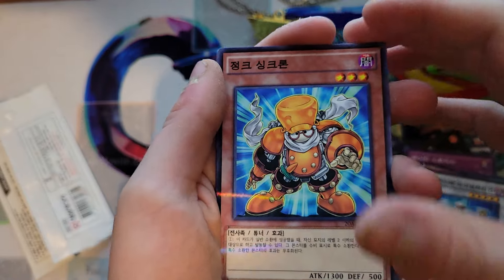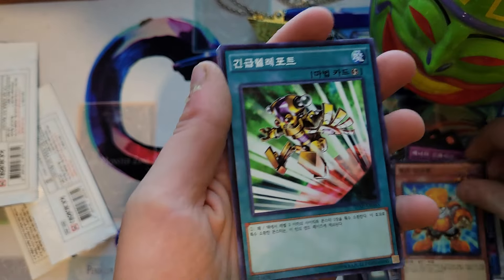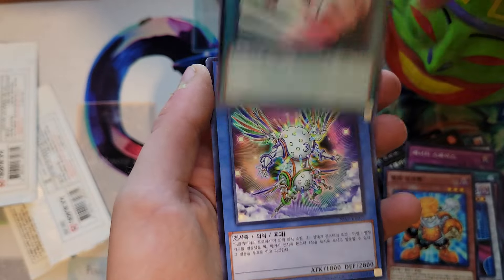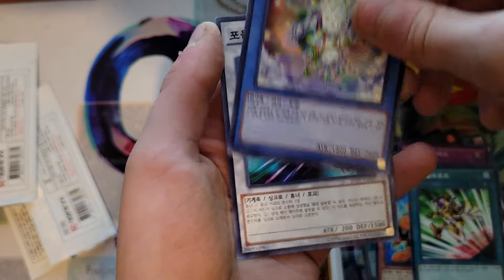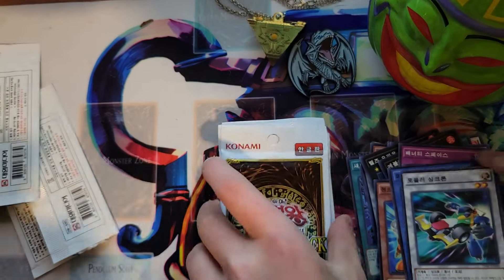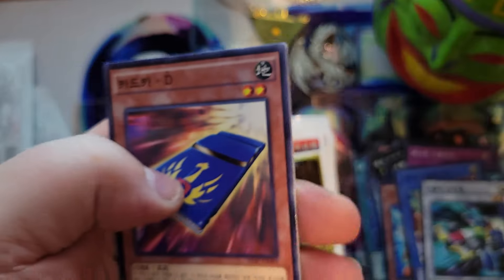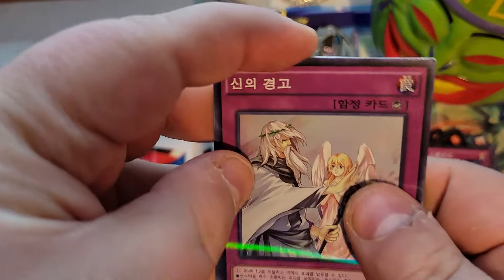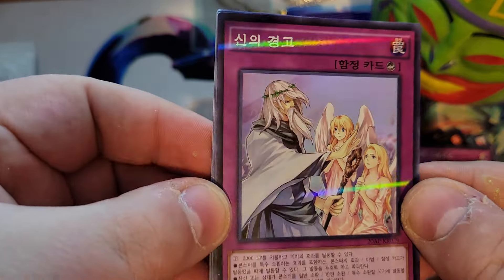Junk Synchron, I think — yeah, like Junk Synchron or something. Oh, orange Junk Synchron, I think — I can't remember that card. I don't know, Herald or something, and it's a race car. Another race car. Black Wing. Solemn something or other.